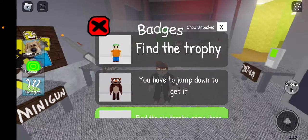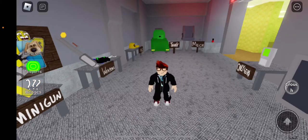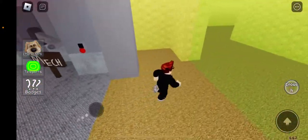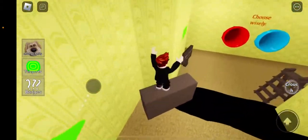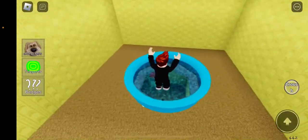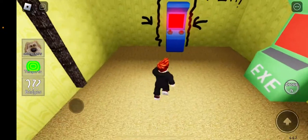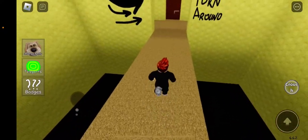Welcome back to my channel. I will be finding the Stumble Guys morph — it just says find the trophy. This one might not be hard to get to if you're looking the right way. You have to go down to the pole where it says 'Cool Kids' and go to Game Madness.